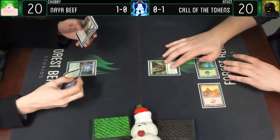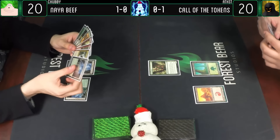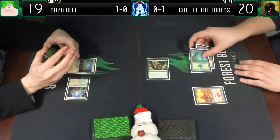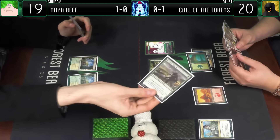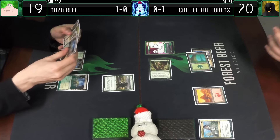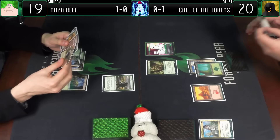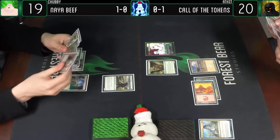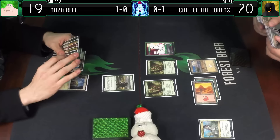Untap, draw a card. Selesnya Guildgate, go ahead. Untap - rough return. Plains, attack for one - I will take one and go to 19. Gonna make a Fuskie and Call of the Conclave. I kind of just assume that whenever you tap those colors. Having this problem you had last game - no reds. Selesnya Guildgate.